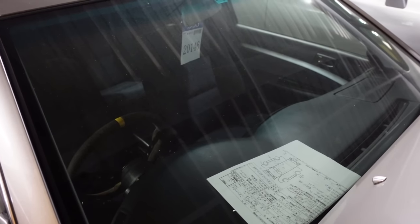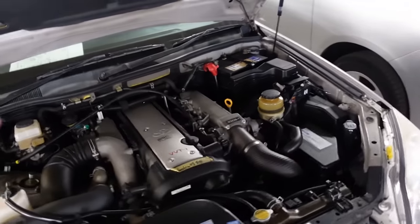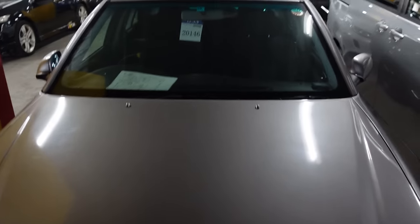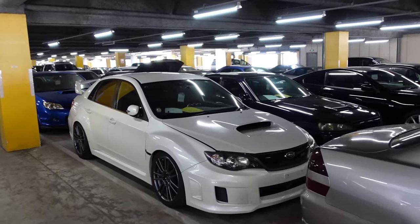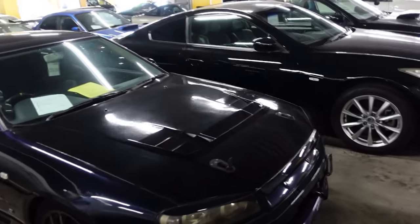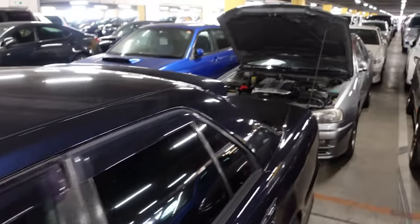Personally the Chaser is always going to have a special place in my heart. The only other JZX chassis I'd be interested in owning is probably a Cresta — something about the rear ends and the tail lights that's just unique to me. Not many people do much with the Cresta and that's the biggest problem — you can't really get aero kits for them.